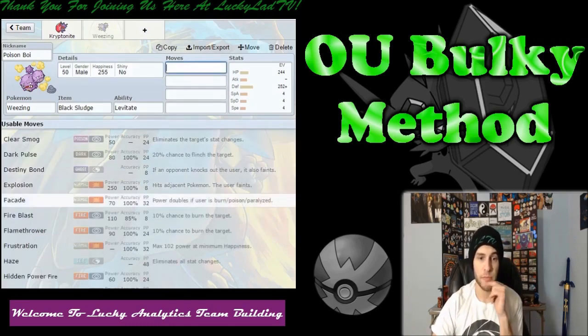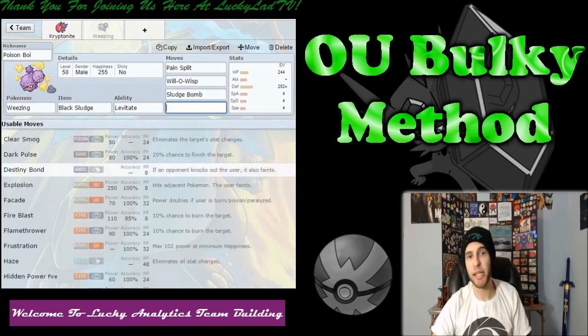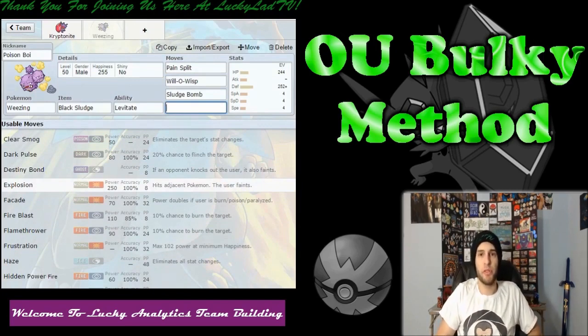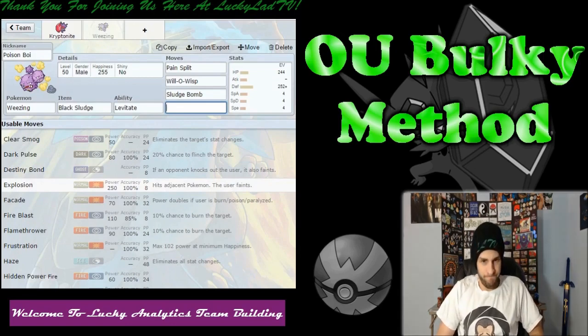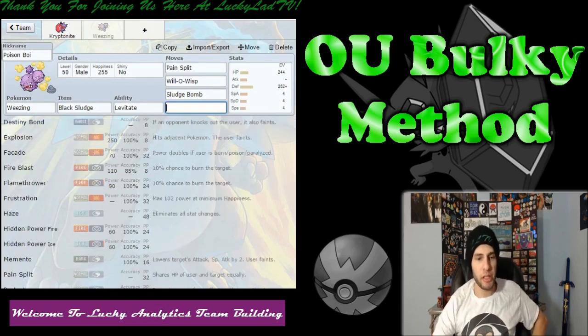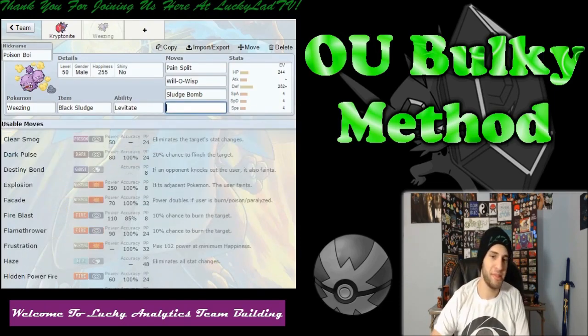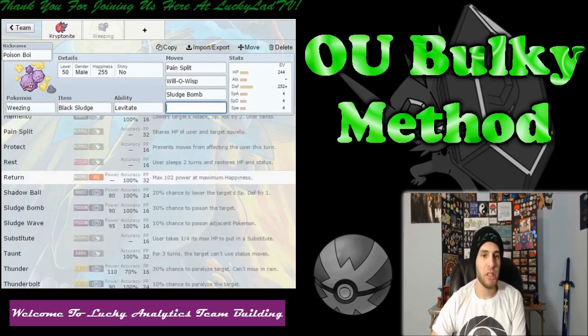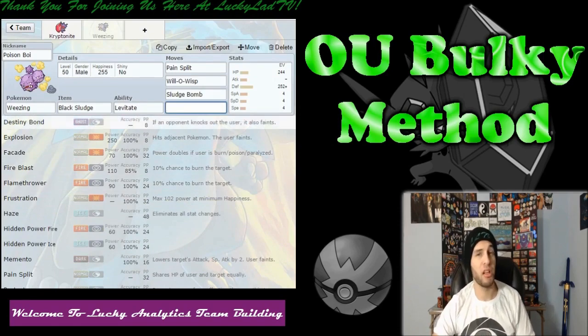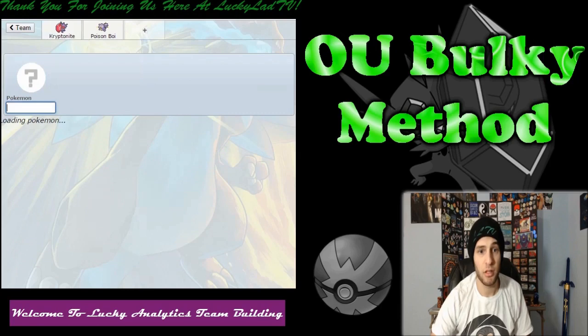I'm going to give it Pain Split, Will-O-Wisp, and Sludge Bomb as its STAB attack. Its last move is very much up for debate — there's really no clear-cut option. It doesn't get a great recovery move, and it's not a great attacker either. I'm going to give it Flamethrower. Actually, you know what — I'm just going to leave this slot empty for now, just like I have empty slots on Kryptonite. Now we have our Weezing. Weezing is weak to Psychic, which Kryptonite is immune to. Kryptonite is weak to Fairy, which Poison Boy resists.